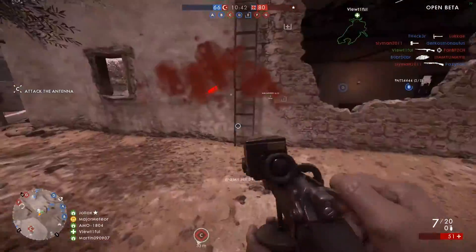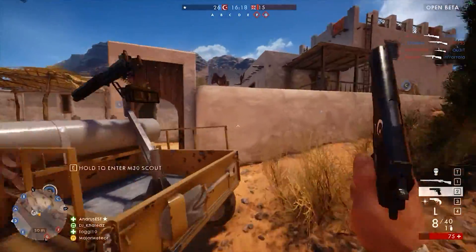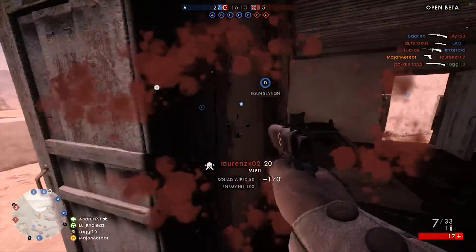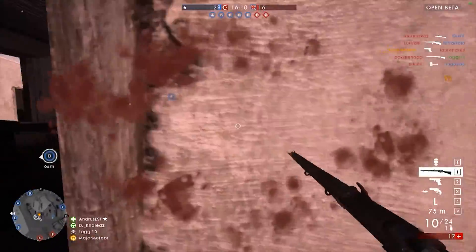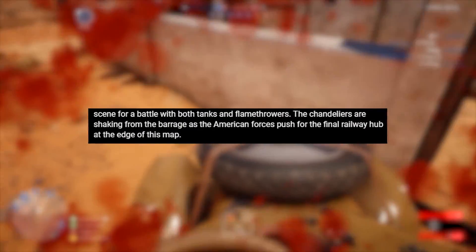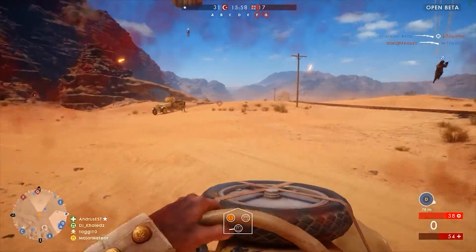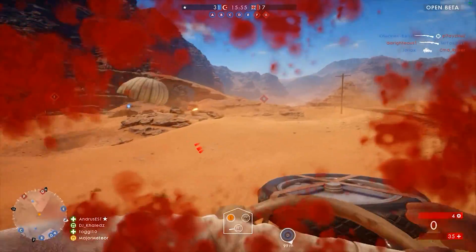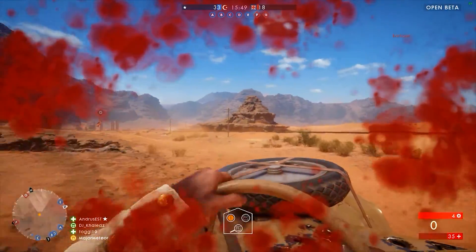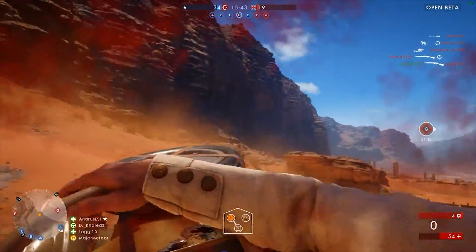Ballroom Blitz is set in a French castle along the Meuse River in 1918, coming towards the end of World War 1. It's probably going to be a bit of an urban map that infantry players are going to enjoy, with some tank action and possibly some naval action given the river. There's a line that says the chandeliers are shaking from the barrage, which suggests some levolution-type events - like shooting chandeliers so they drop and kill people, similar to what we saw in Battlefield Hardline's Bank Job map.